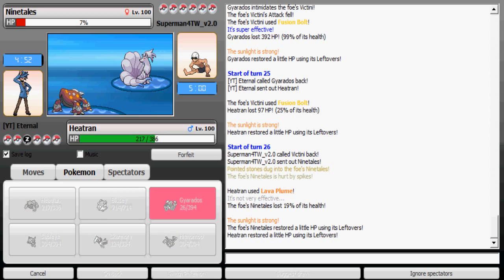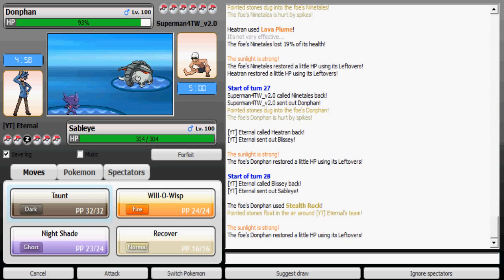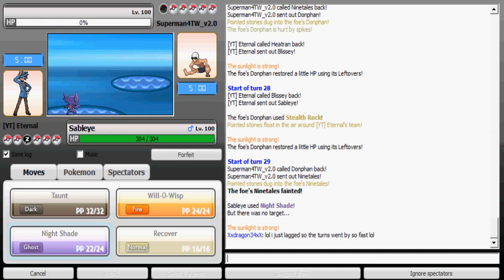Ninetales lives by one percent — that sucks. I'm gonna go to Blissey and wish up. Most likely he's gonna use Earthquake here, but Sableye can still take it, or Stealth Rock since he hasn't set that up yet. I'm gonna go with Nightshade but he uses Ninetales as fodder.